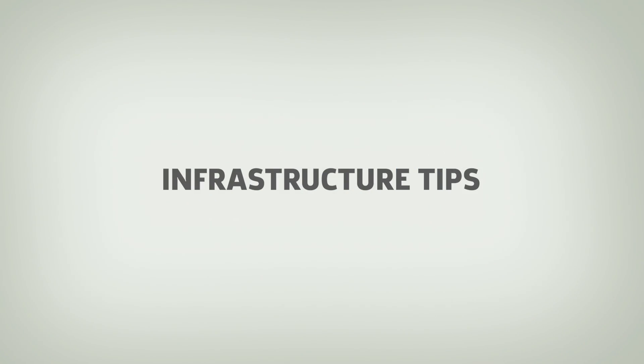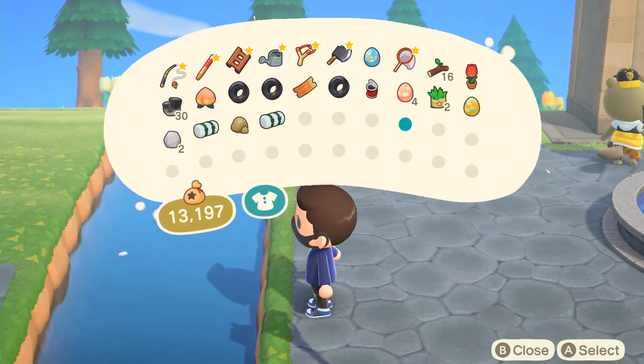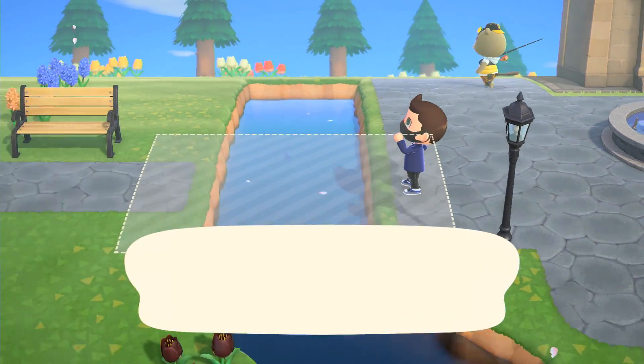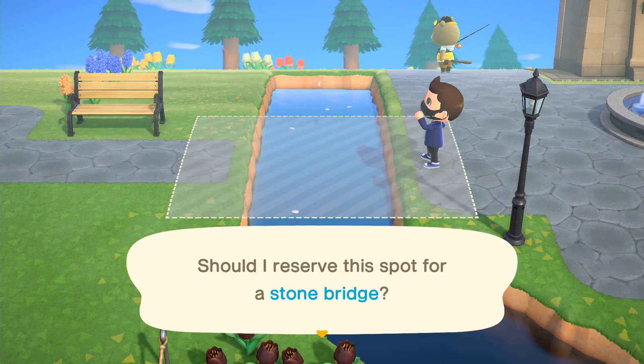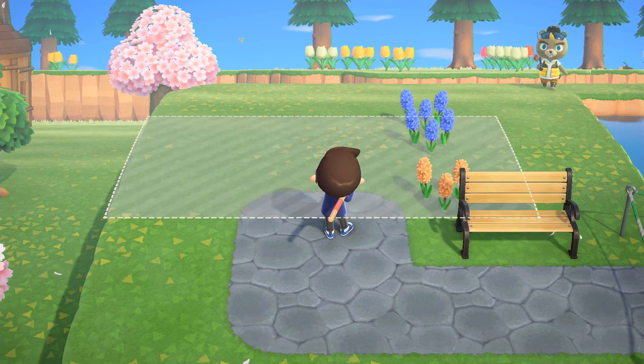Infrastructure Tips: Chances are, by the time you've unlocked the resident services building, you'll want to move a few buildings and build a couple of bridges and slopes. The catch is that you can only relocate one building per day, and you can only have one public works project open at a time. This makes development feel a tad slow, especially if you plan on redesigning your entire island.